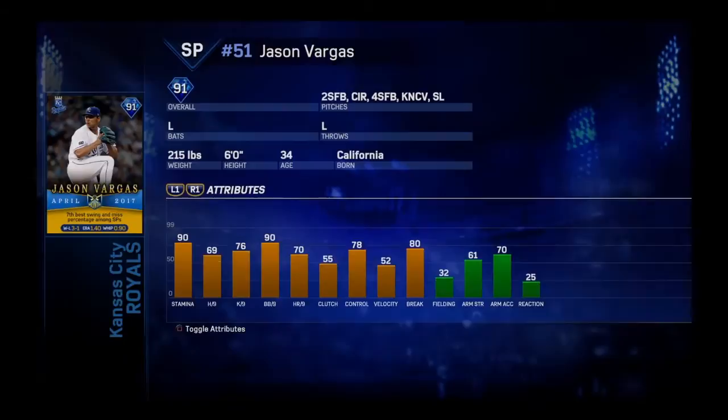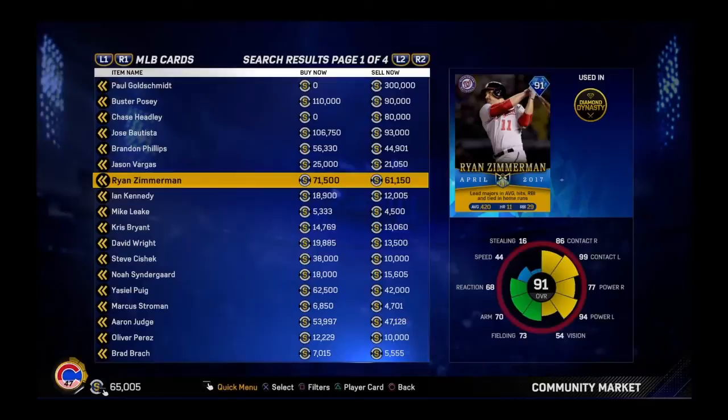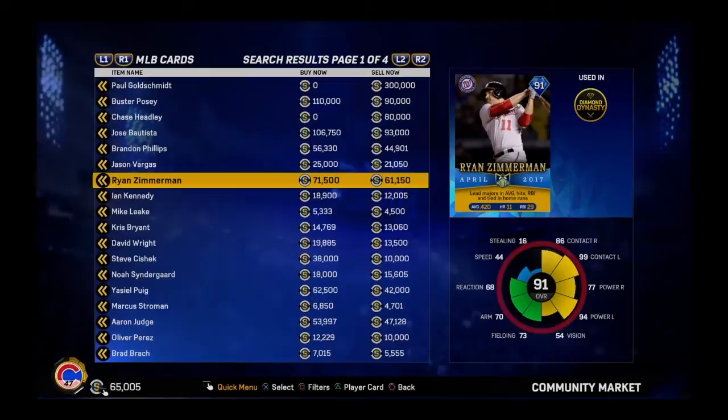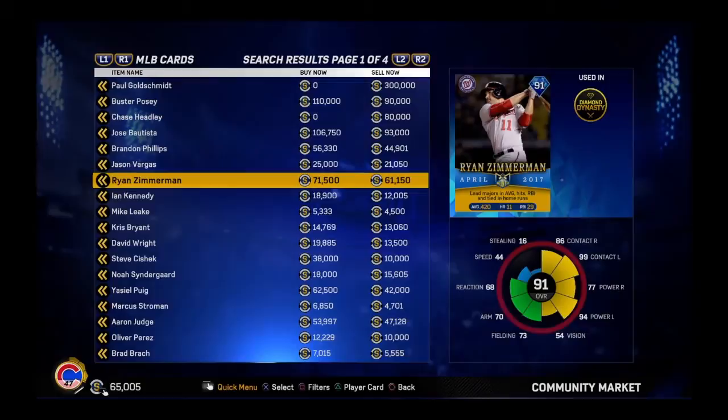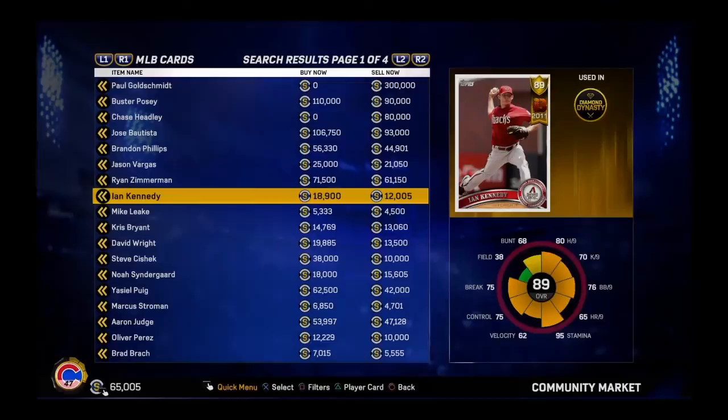The second card is the 91 Jason Vargas. These are the new blue player of the month missions — they have an April player of the month where you collect six of these player of the month cards. The next one is Ryan Zimmerman. Both of these cards are two out of six cards you need to acquire for the first tier of the 94 Eric Thames mission. I don't have a ball, so I apologize, but I'm not spending 71k or 61k on one diamond card I'm never going to use.